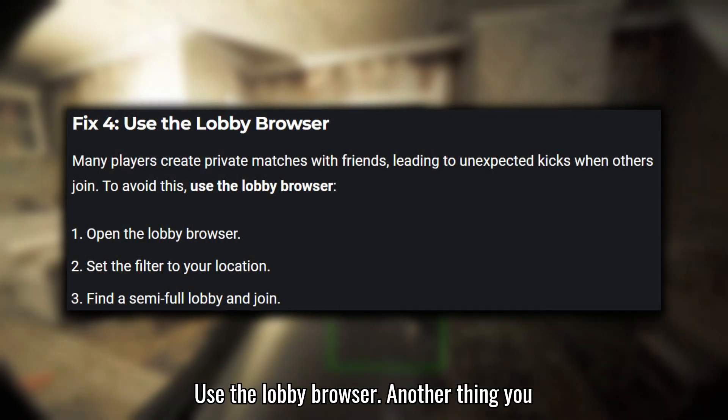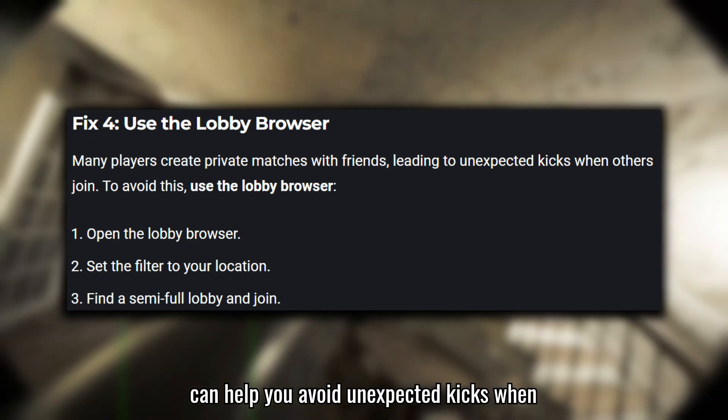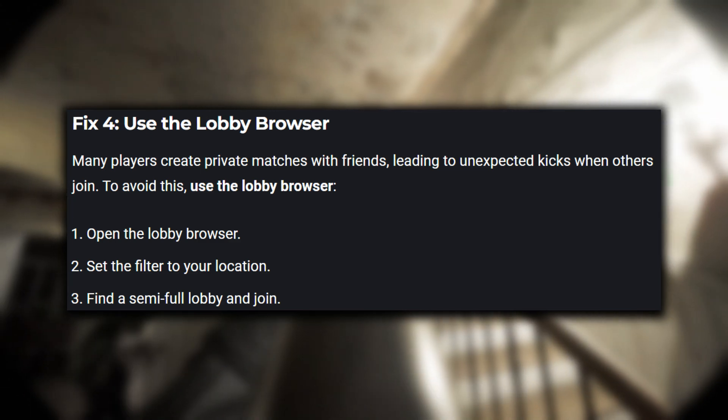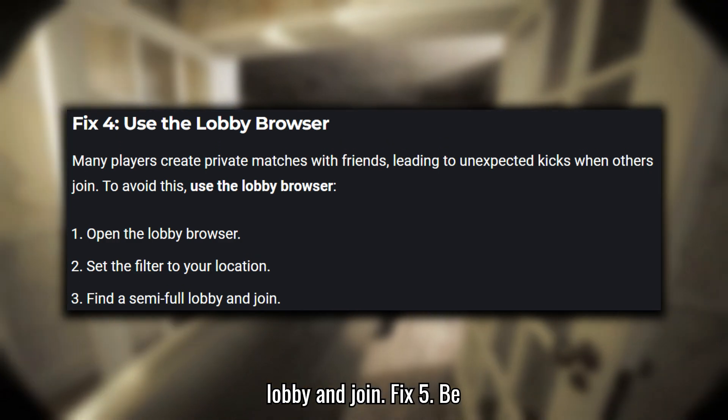Fix 4: Use the lobby browser. Another thing you can try is using the lobby browser — this can help you avoid unexpected kicks when joining a game. Here's how to do it: 1. Open the lobby browser. 2. Set the filter to your location. 3. Find a semi-full lobby and join.